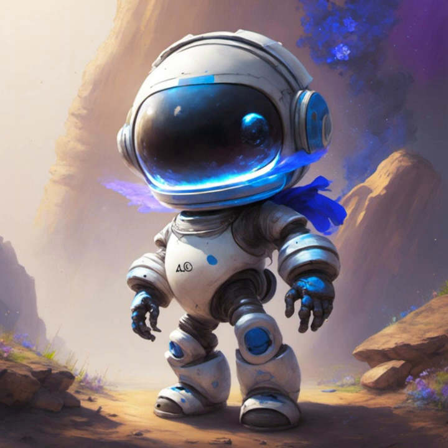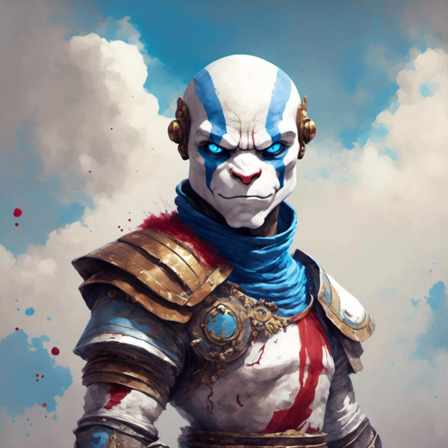The soundtrack deserves special mention for how well it complements the game's atmosphere. Each musical score is carefully chosen to match the theme of the planet you're exploring, enhancing the immersive experience. The sound effects, too, are spot-on, with whimsical noises that make interactions and discoveries more gratifying. Moreover, Astro Bot excels in its ability to engage players emotionally. The game is filled with moments that are both heartwarming and exhilarating, from helping lost alien creatures find their way home to soaring through the skies with the jetpack.